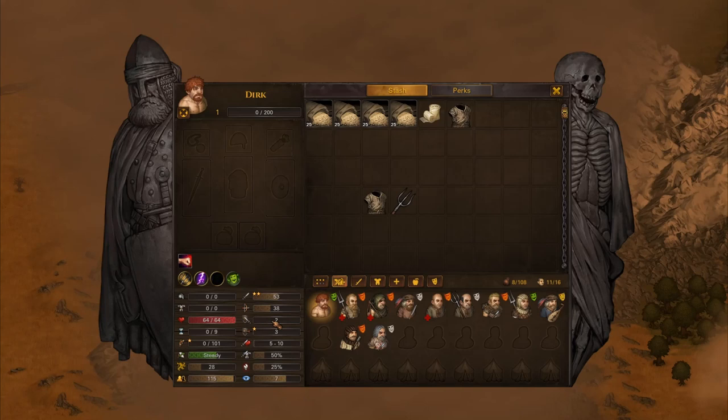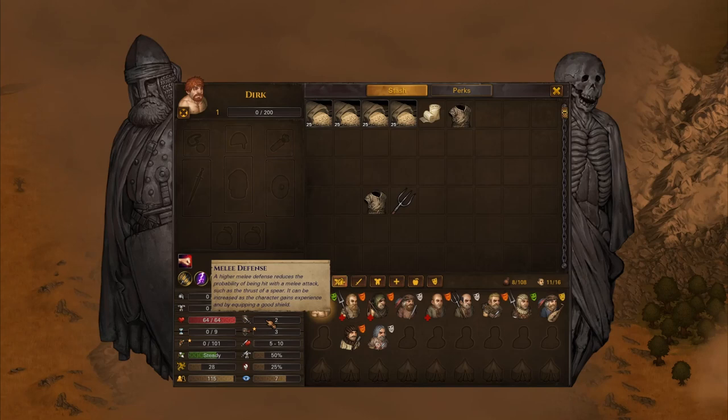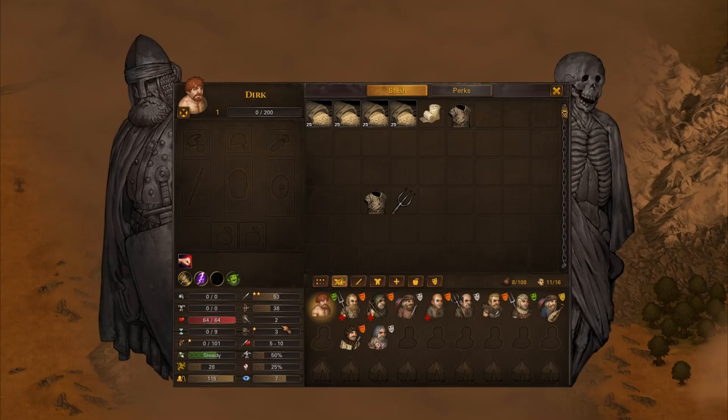Starting out, nobody is going to have a good defense skill regardless of background, so you don't necessarily need to look for a high number there. But stars are very helpful. Even if a guy doesn't have a very high skill but his other stats are high, if he's got some stars in defense, you can make him what I call a 'dude' or a tank — just pump up the defense, give him a shield, and his job is just to soak up attacks and protect your two-handed weapon killers. You're looking to keep about your top six people.